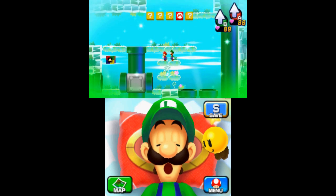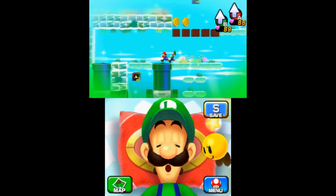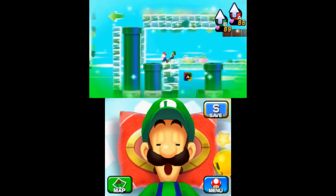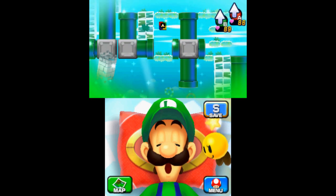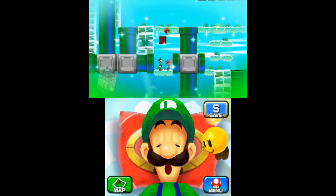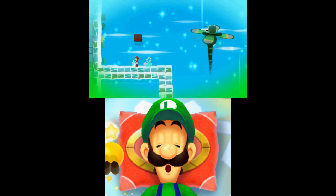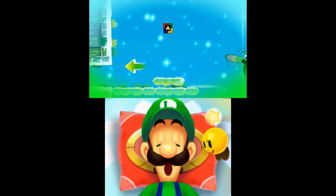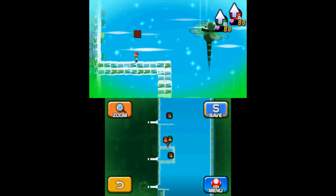On the second level of the woods, go into the next room and take the pipe on the right. Jump up the platforms to your left until you reach the far left pipe — take it down to find the second piece. In the room with the red coin block, hit it and collect all eight coins to make a switch block appear. Hit it to create a platform that will allow you to get the third attack block.